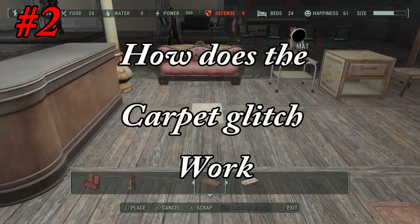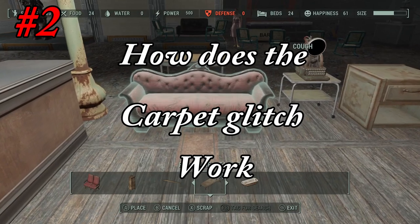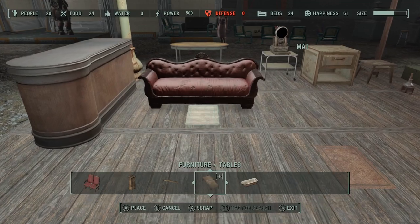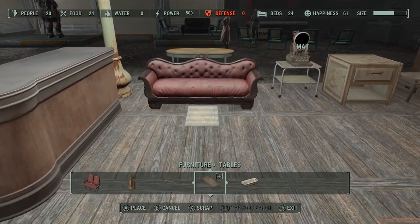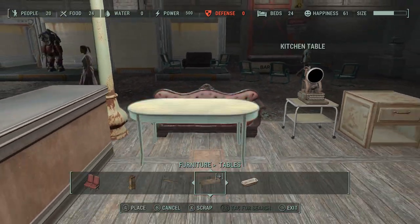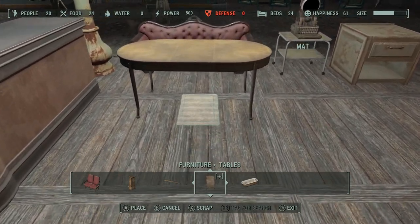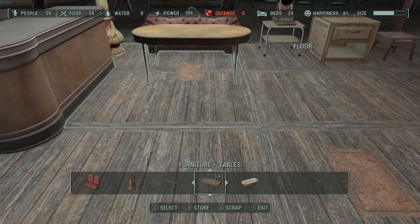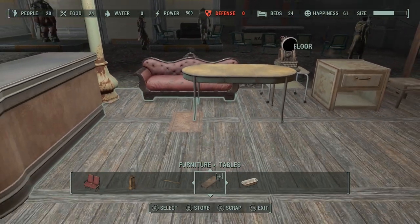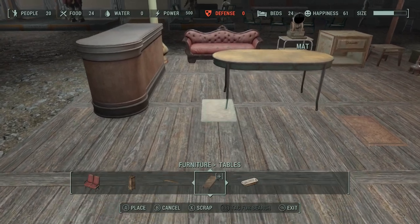How does the carpet glitch work? There are a few things you really need to know. Quite a few objects can just sit anywhere on the carpet — for example, this couch in the middle sitting over the carpet, we're moving it around just fine. But if we use this table, it's not going to work the same way; we actually have to find a spot of the table that's sitting on the carpet. The way you can tell if an object is sitting on the carpet is by the way that object pops up — then you know it's sitting on there.